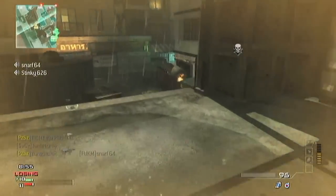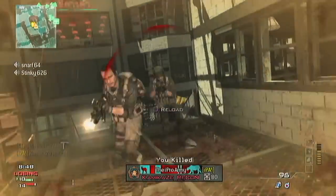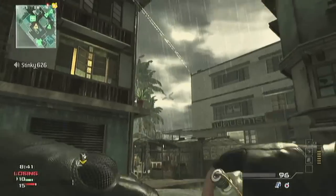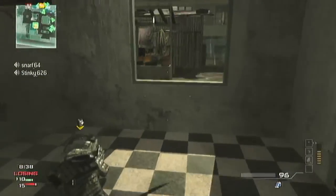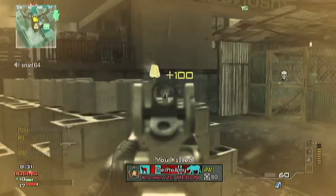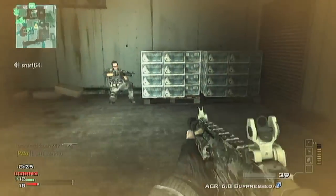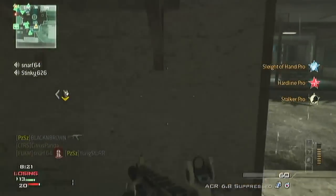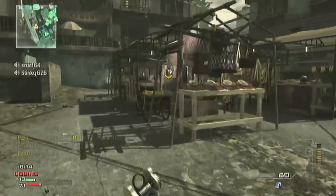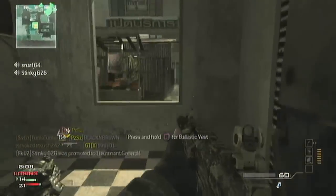The UAV gives you 100 XP every single time you call it in, plus it lets everybody on your team know where the enemy is. That helps you so much - if there's a cluster of red dots on your mini-map, you know they're all in that area. You can throw a Semtex, rush that area, and pick off five or ten of them just because you have that UAV up and you know where they are but they don't know where you are. It's the element of surprise.